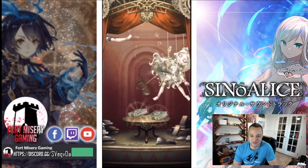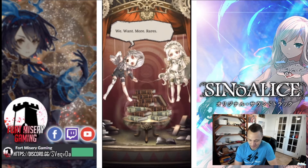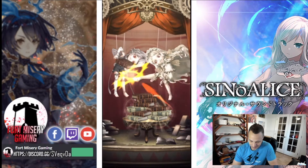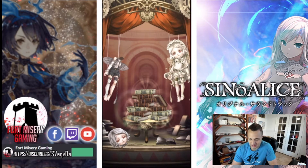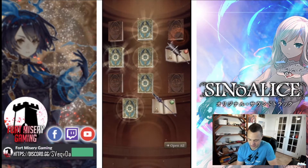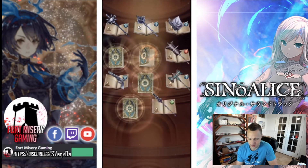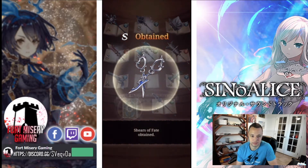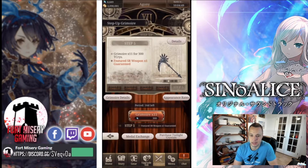I'm hoping on all these step fives we don't get shafted and get the staff over and over again — that is my one fear on this banner. All right, that's four potential five, we got five here. Let's see if we can get an SR. We do the pulls — nope, nope, nope, and last one nope. Nothing there.